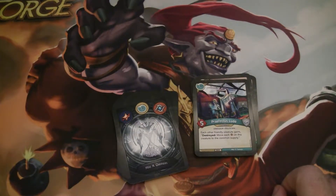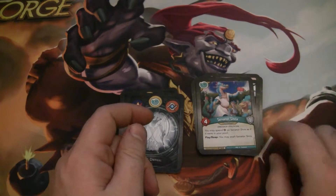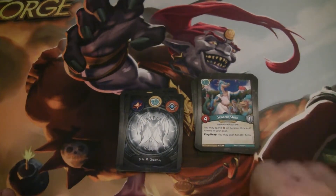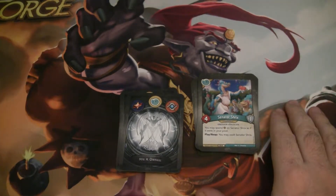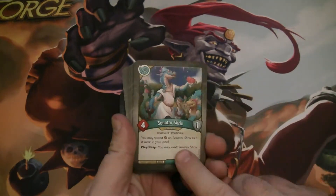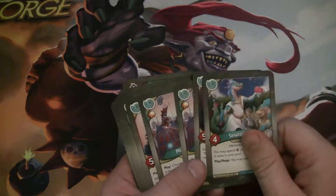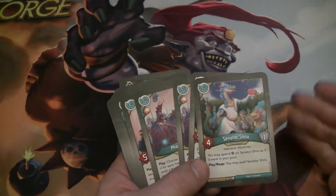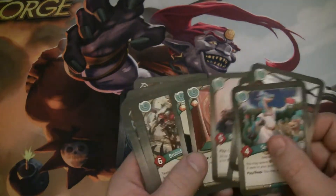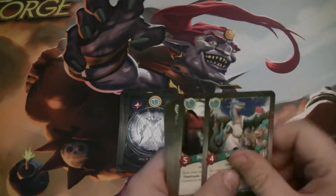Prefectus Ludo does even more for us — he's a five-power dinosaur and politician. Each other friendly creature gains: destroyed, move each Amber on this creature to the common supply. So as long as he's out, when a creature gets destroyed, the Amber gets lost instead of going back to your opponent. And we did get Senator Shrix as well — fantastic. He's a four-power dinosaur and politician with one armor. You can spend Amber on Senator Shrix as if it were in your pool, and when you play or reap with him, you may exalt him. So any Amber you put on him is something you can spend. Your opponent can kill Shrix and the Amber goes to them, but with cards like Ludo and Scutum, even if they kill the Shrix, the Amber is lost instead of going to your opponent, which mitigates that downside. And with Imperium, you can ward Senator Shrix, making him more likely to stay on the board — turning him into a real huge Amber generator.